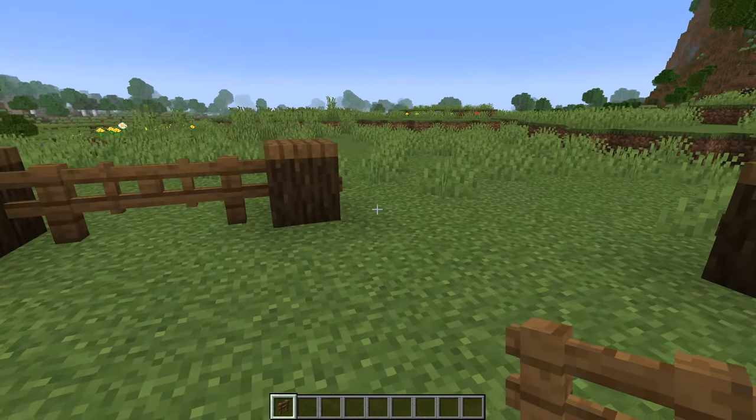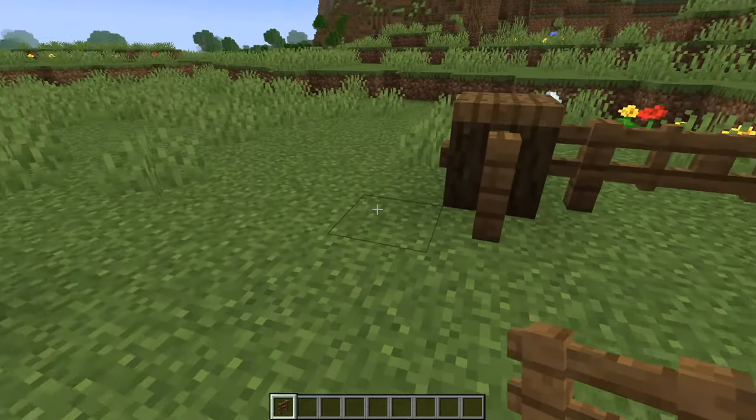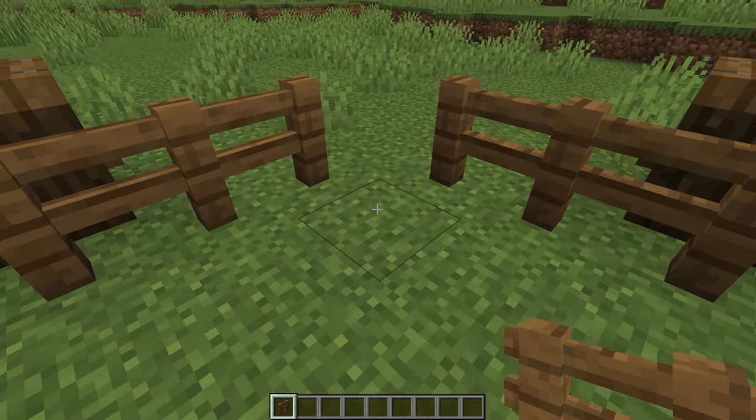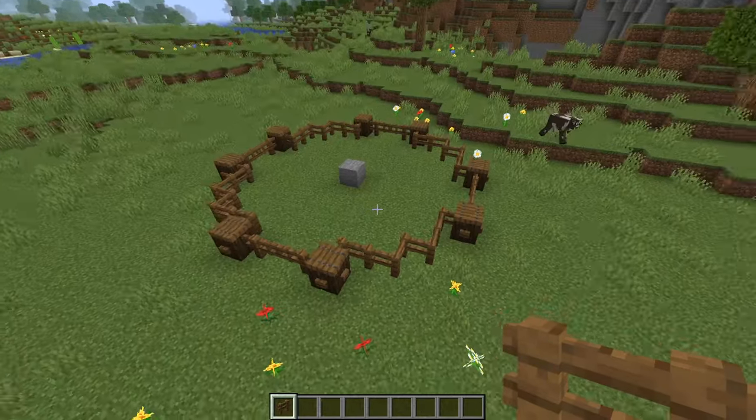For the corners, place some spruce fences next to the logs and then going outwards place two more so they nearly touch in the middle. To make them connect, just place one more fence in the center. Do that for the other three corners and eventually the fence around your farm will be all done.